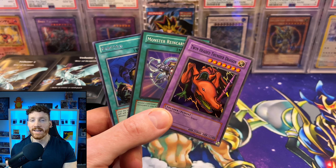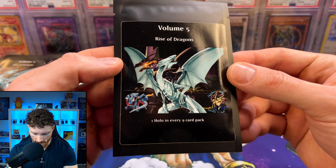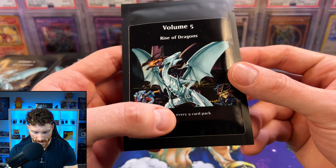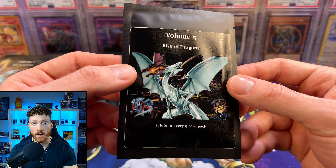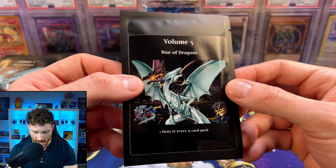These packs do come up very often. He's got Volume 6 coming up right now, so definitely go check out these packs. Here is a closer look at the Volume 5 Rise of Dragons Mystery Packs — you get one holo in every nine card pack. Really well done. I actually haven't checked out any of these packs yet, so this is my first time purchasing from the Friendly Card Guy in Yorkshire. Definitely some guys you need to go check out.